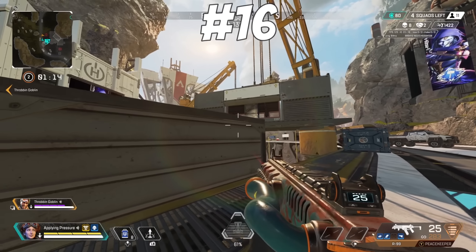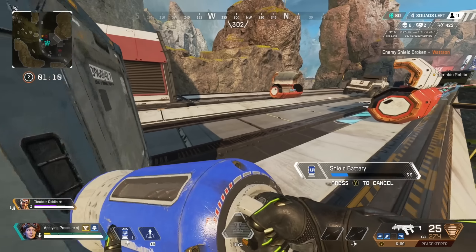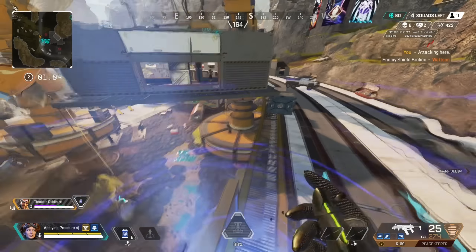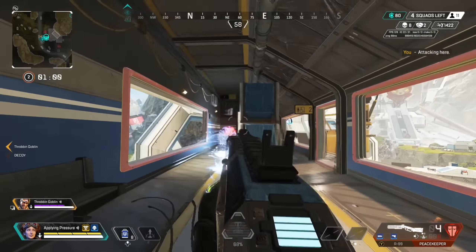We all know about the pinging system these days and how dynamic this feature is, but Apex was actually the first shooter game to implement this when the game launched. This feature changed how communication could work amongst players, and it was later added into other popular shooter games like Fortnite and Call of Duty.